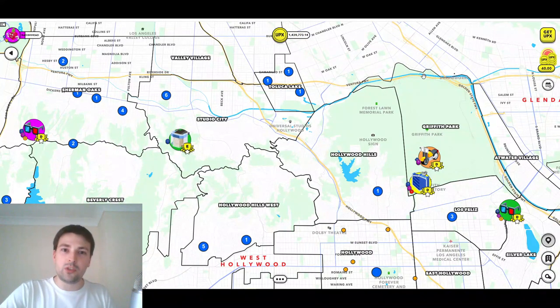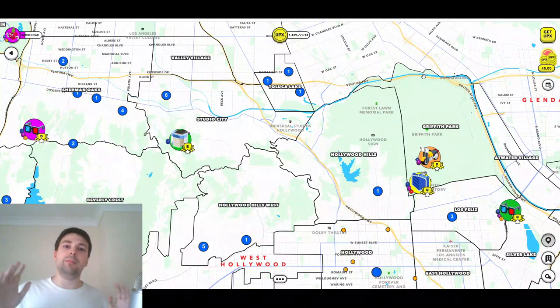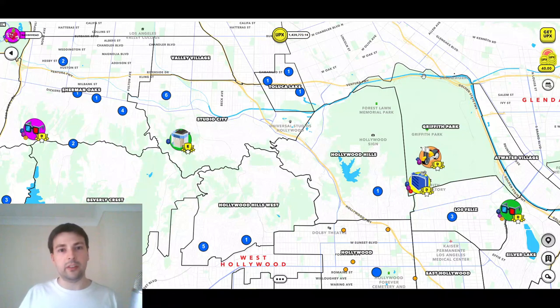The first game to launch with Upland Gaming is going to be Legit Leagues. Simply put, this is going to be like fantasy football but with the in-game legit assets that you have in Upland. So if you have NFL legits or you're interested in the NFL space, I'd absolutely recommend clicking the Upland Gaming link in the description below, because this promises to bring some real utility to those assets.